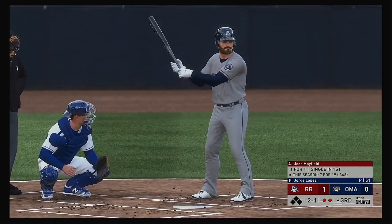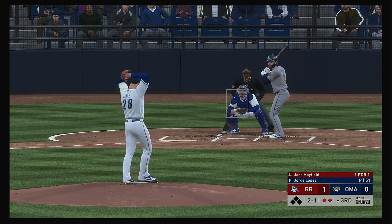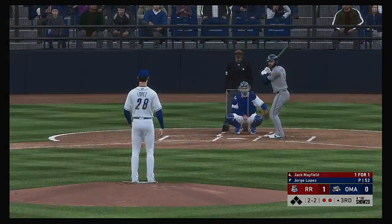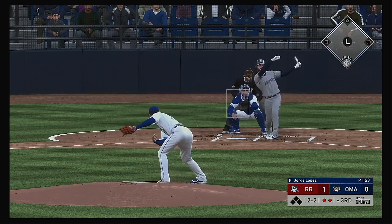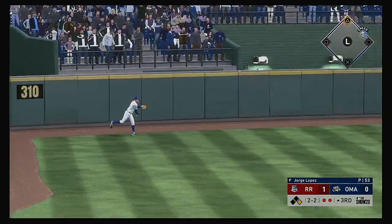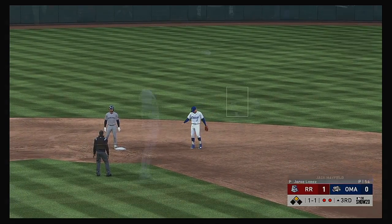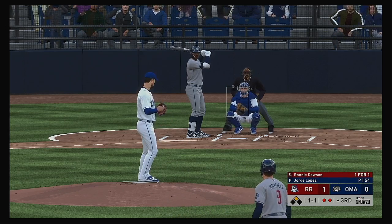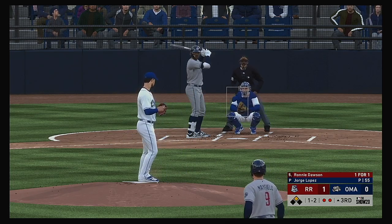Next will be the cleanup hitter, Jack Mayfield — one for one after a single his first time up. Down the left field line and deep — this will wind up a foul ball. Hit pretty well out to deep left field and that's off the left field wall. The throw into second. Stepping in now, Ronnie Dawson — over towards the dugout but this one will get into the stands.